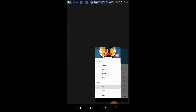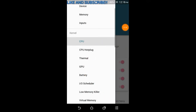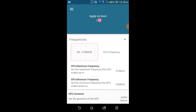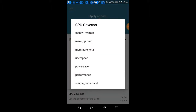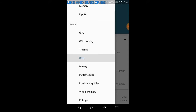The second thing: go up in the menu and click on GPU. As you know, GPU is the graphics processing unit and graphics are really important for games. Set the minimum GPU frequency to the maximum it can be, and also set it to 'Performance' mode.